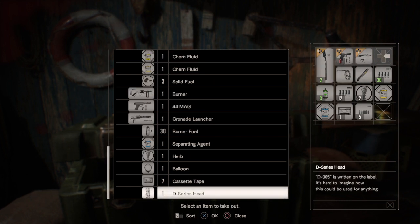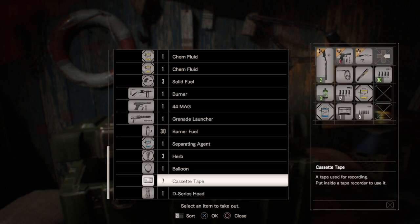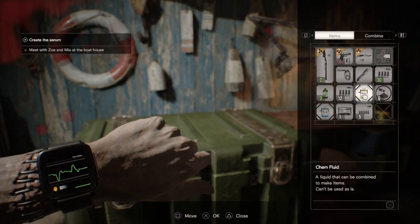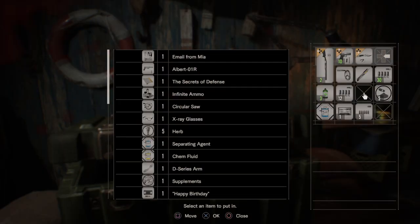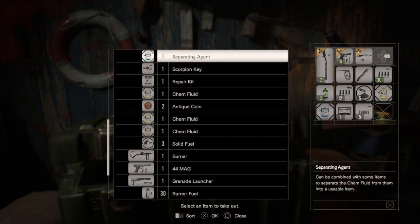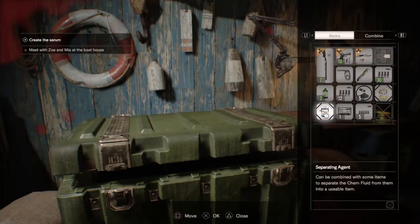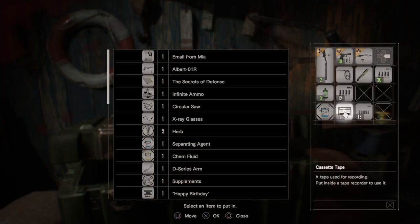I'm gonna grab every single bullet I have because we're gonna have another boss battle. I have three healing items. I'm gonna make some handgun bullets right now. Reload the pistol. I'll make one more batch of handgun bullets — there's the gunpowder in my inventory. There we go, made more handgun bullets.